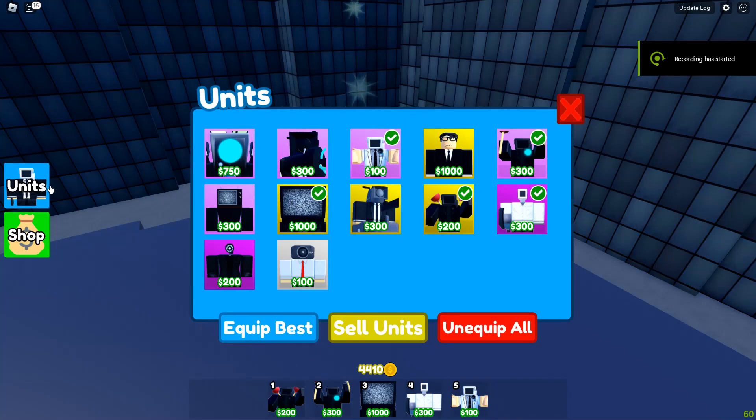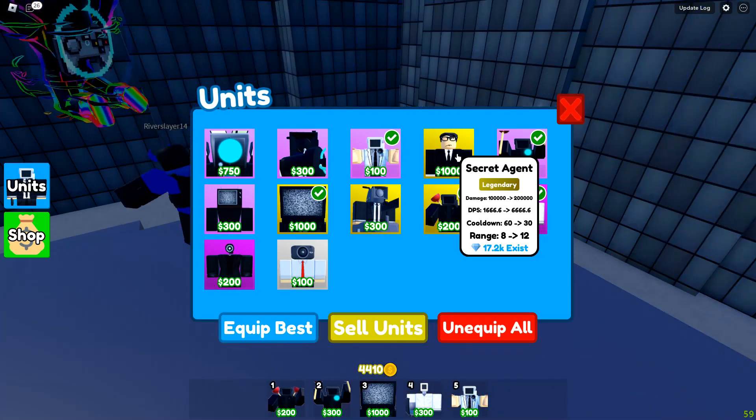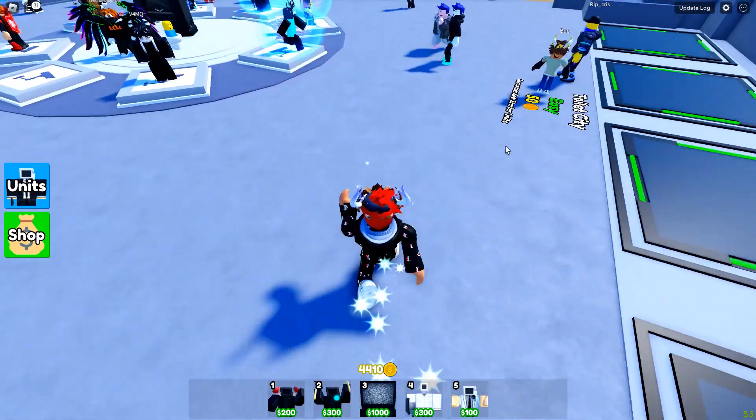Welcome to another video. I just got the Secret Agent not too long ago. I was asleep for like half the day, took a big power nap. These are the stats: for level one it does 100,000 damage, 60-second cooldown, with a range of eight. It's a really short range, and it only has three levels. We're gonna go test him out real quick and see how good he is.